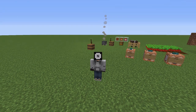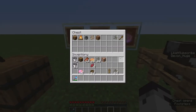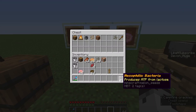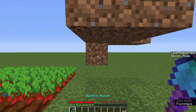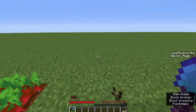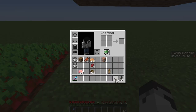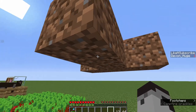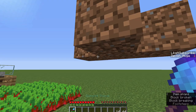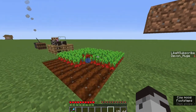To start making your cheese, you're gonna want bacteria, specifically mesophilic bacteria. The way to get it is by going over to dirt and digging it up. Mesophilic bacteria has a similar drop rate and functionality to gravel and flint. So if you have a fortune shovel, you have a 100% chance to get your mesophilic bacteria.